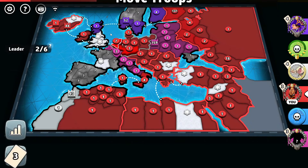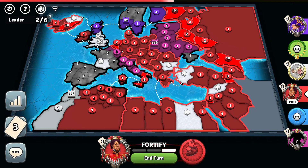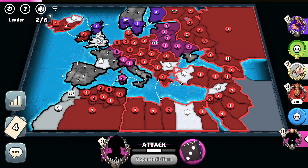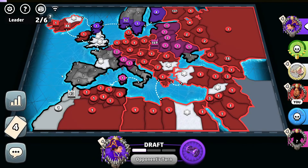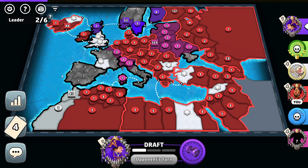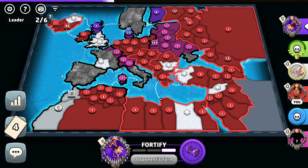Let's attack the purple player right there. I think I won't risk it right there. 19 troops by pink — takes over Italy, 45 troops back. 8 by purple — please do not have a set. Yes he does — but let's see what he will do. One-troop territory so far. 11 troops by white — doesn't trade my set, goes right there.